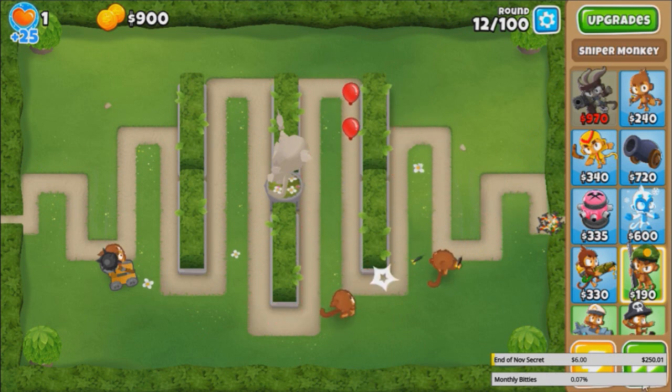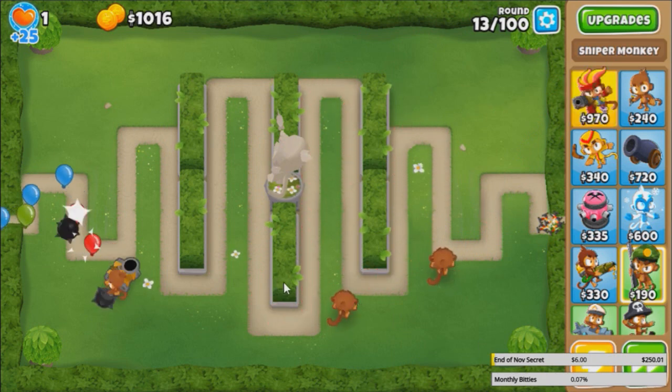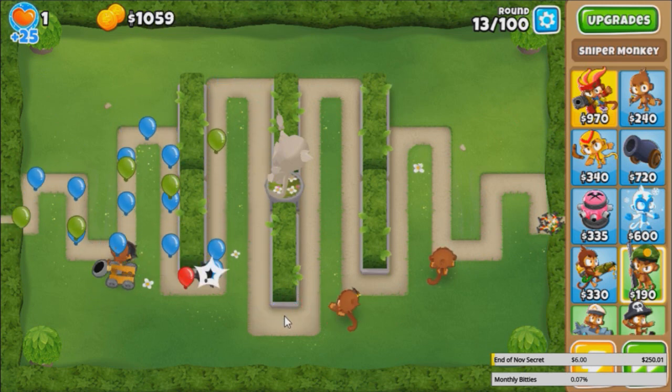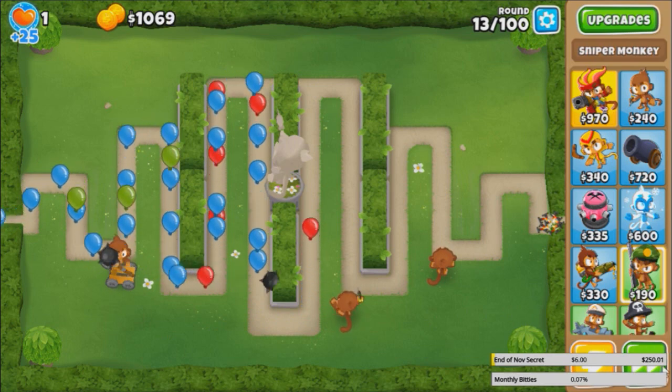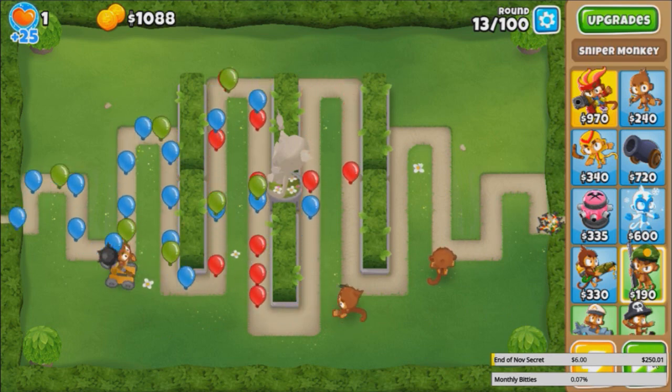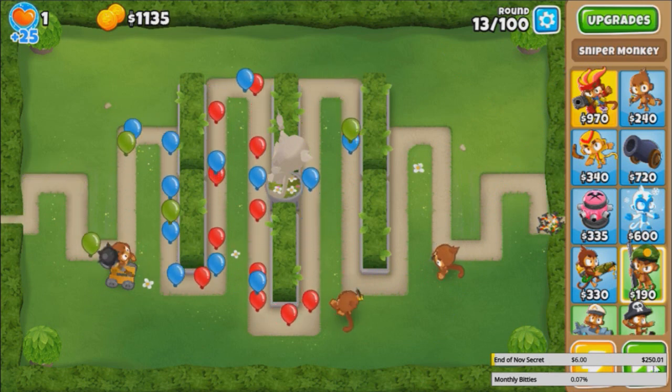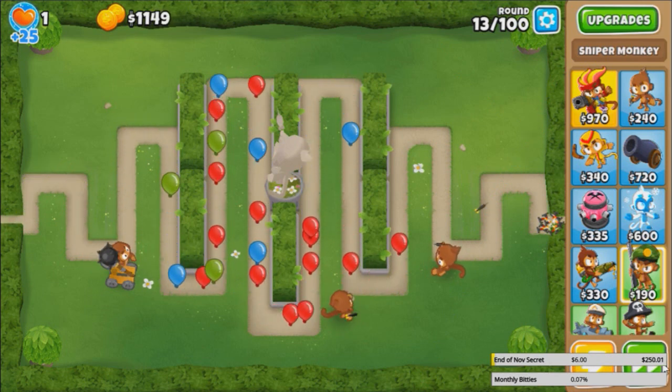Hedge is not the only map where this can work. I believe it also should work on Cornfields if you don't remove the corn, and High Finance too I believe. But Hedge is probably better, because if you remove the corn on Cornfields they don't bounce as much anymore. Basically any map with a border that has walls around it.